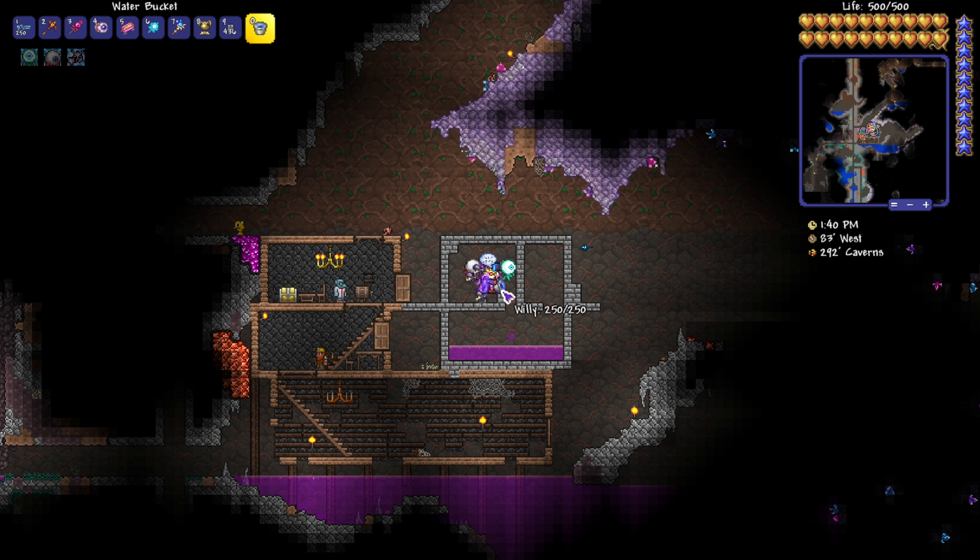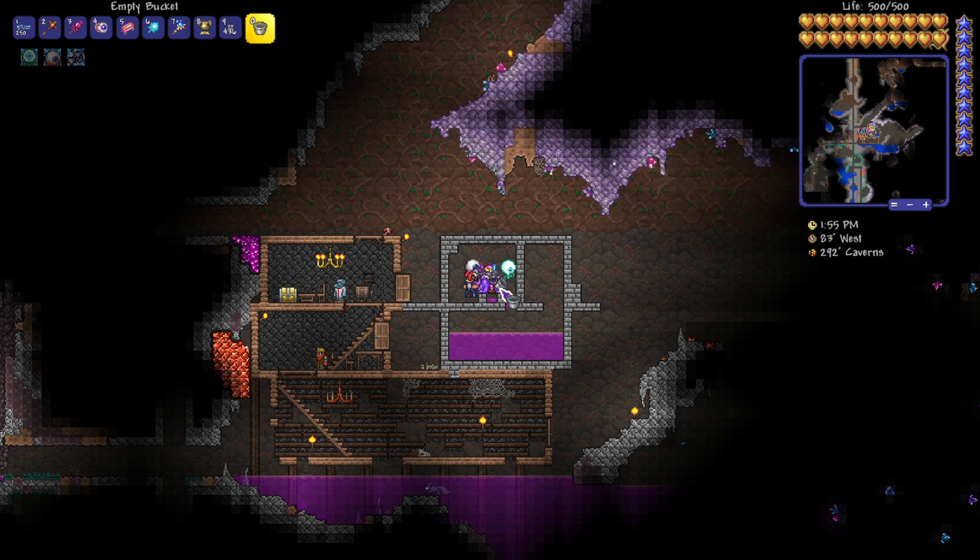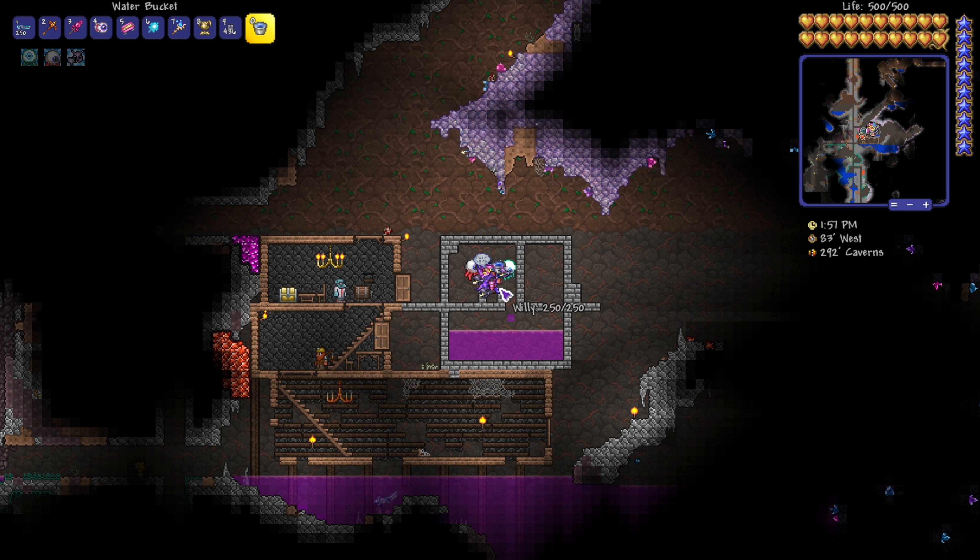We are going to drop him into this water and unfortunately the poor guy is going to die in the water. Now it's one of the only ways of guaranteeing the peddler's hat, and just a fun fact — you can do this for any of the NPCs that have drops. For example, one of the best ways to get the mechanic's wrench, which is a very good melee item, is to do this as well.